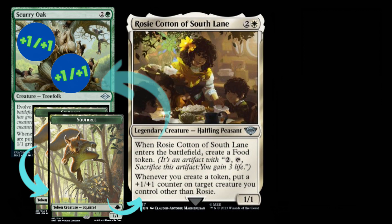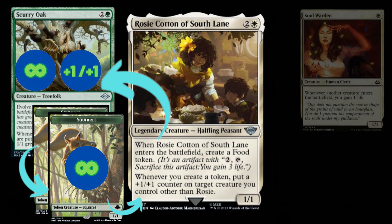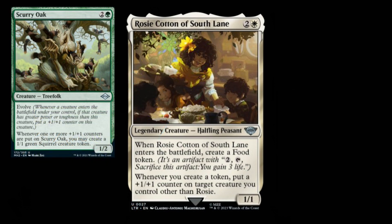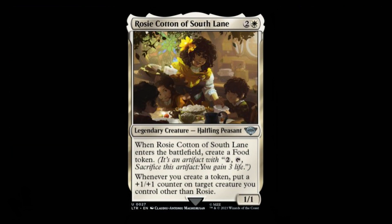This triggers Rosy again, and now we've created an infinite loop which generates infinite squirrel tokens and gives Scurry Oak infinite +1/+1 counters. With a card like Soul Warden in play, it's also infinite life, which plays well with Heliod, Suncrowned, another combo card that previously saw play alongside Scurry Oak. The low casting costs of Rosy Cotton and Scurry Oak mean you can put both into play at instant speed with cards like Collected Company, to combo off out of nowhere. While this specific flavor of combo deck hasn't seen much play recently, Rosy Cotton of Southlane may be exactly what the deck needs to once again be a real competitor in the powerful modern landscape.